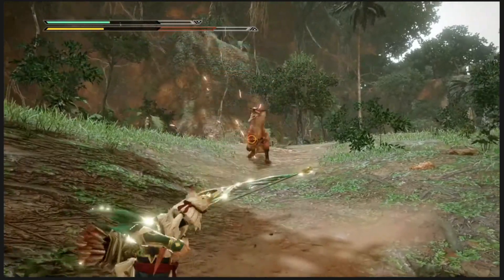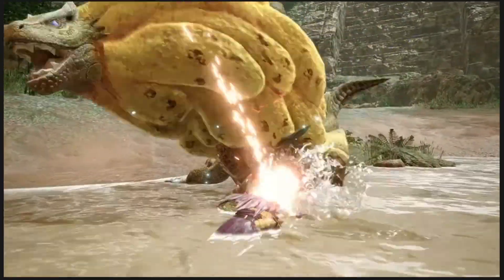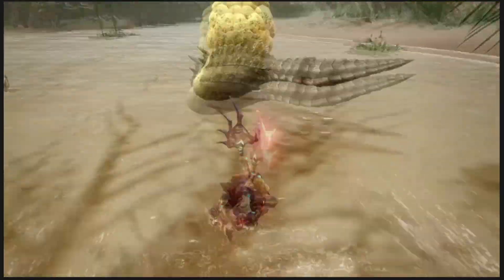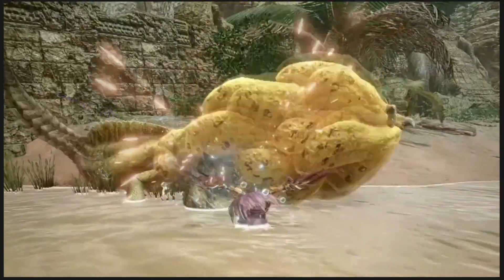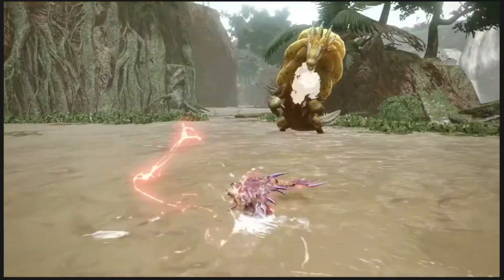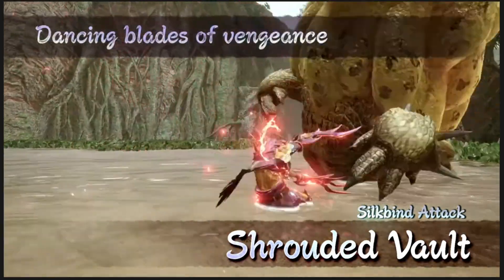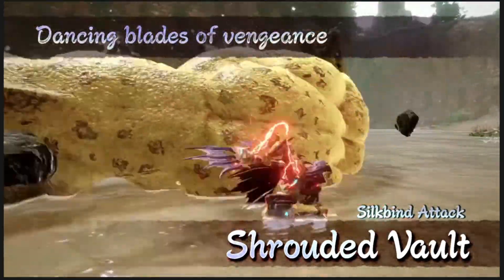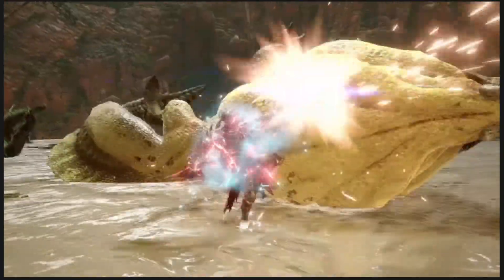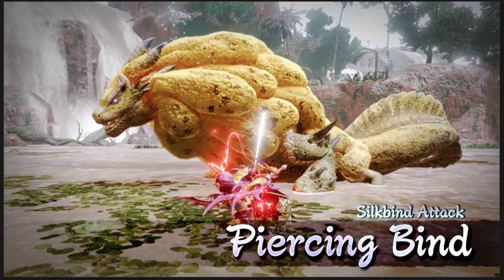Next we have the dual blades, which is a personal top weapon of mine — definitely in the top five weapons I use consistently. Once again we have a bunch of returning combos from World, but we do see a new combo where they use a wirebug above the monster's head and then transition into the jumping spinning attack, new to World, where you spin slice down the monster's back, which was extremely epic.